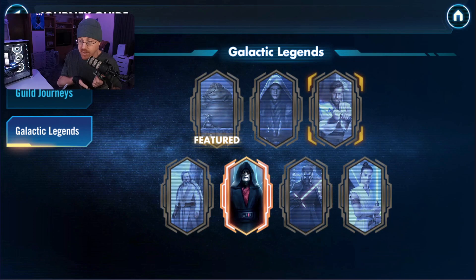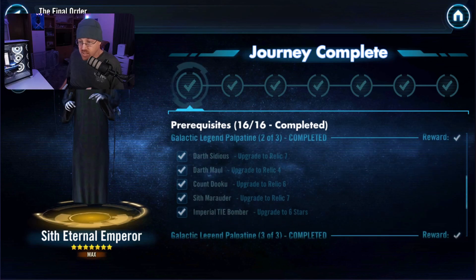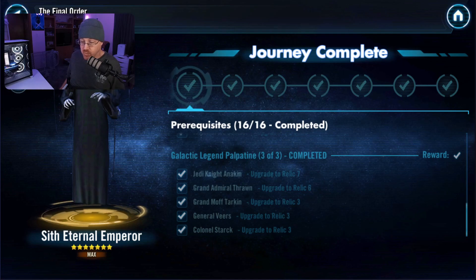Since we chose to unlock Emperor Palpatine at the beginning, let's take a look at the Sith Eternal Emperor and see what his prerequisites are. The prerequisites include Emperor Palpatine, Darth Vader, the Royal Guard, Admiral Piett, and a whole host of others — including getting Grand Admiral Thrawn upgraded to Relic 6. If you remember, we decided to use Phoenix Squadron to get Emperor Palpatine unlocked at the beginning, which in turn allowed us to unlock Grand Admiral Thrawn. So again, making educated choices and choosing characters that will help us progress towards our end goal — hopefully, a Galactic Legend.